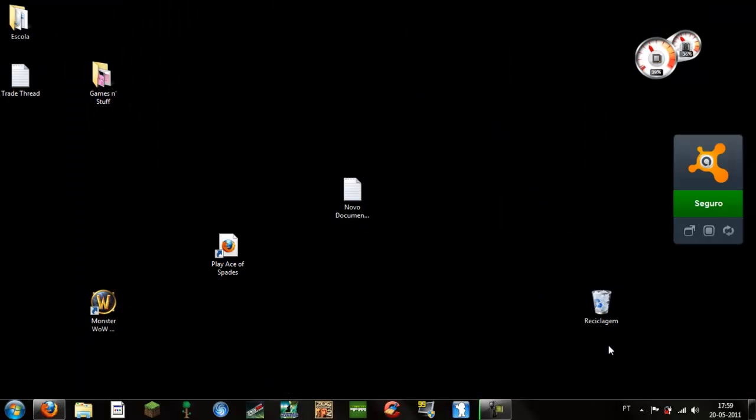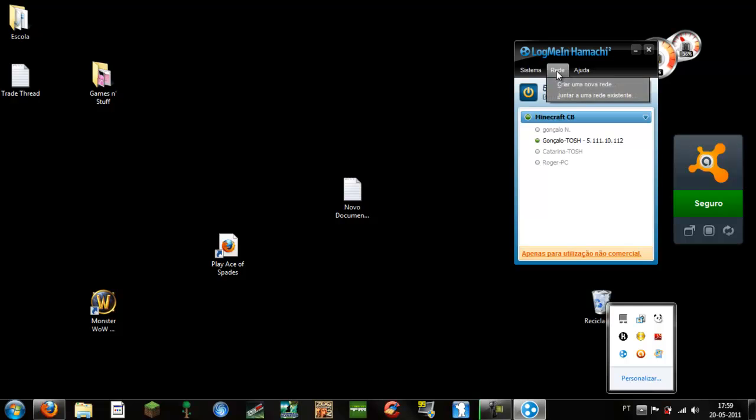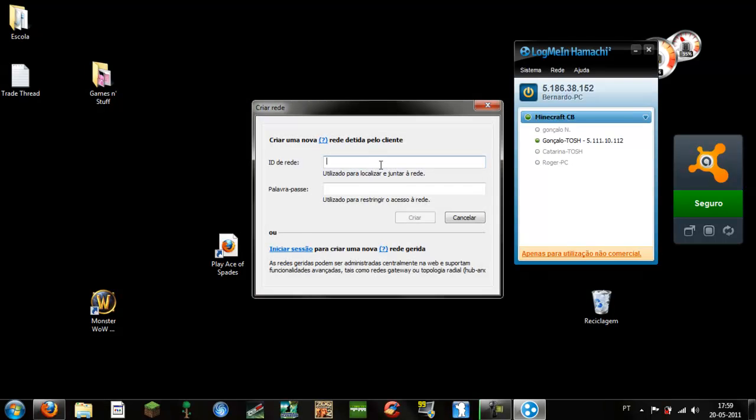When everything is downloaded, go ahead and install Hamachi — you will have Hamachi here. Go to Network. This is in Portuguese, my default language. Create a new network and set the network ID — let's put 'Terraria network'.